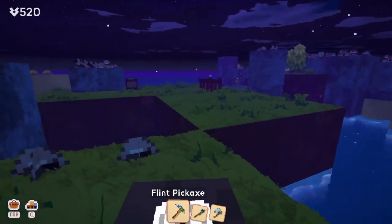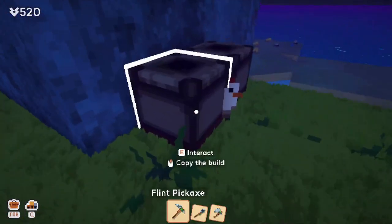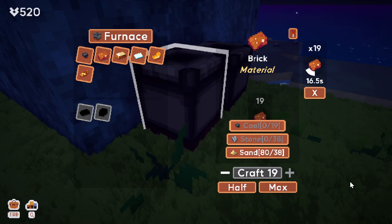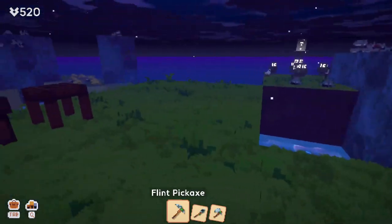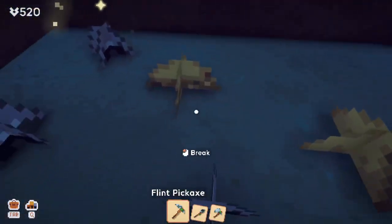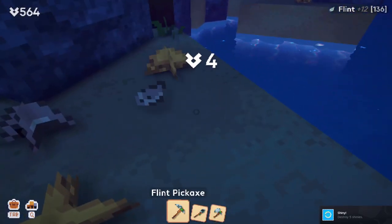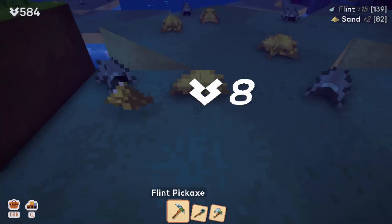Look at all of that! Wow, so we need bricks. Let's craft some bricks — max 19, good. While we wait for those we'll continue on with destroying things. So far I haven't been very lucky with the shiny objects; I've mostly gotten rocks. There's only 40 rocks, nothing else, but rocks are handy because we use them to make bricks, same with sand.